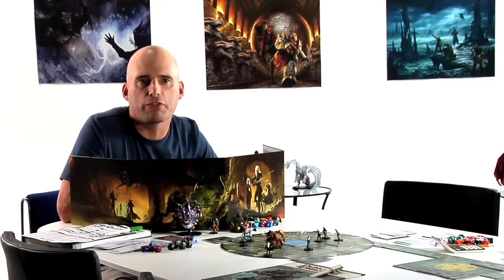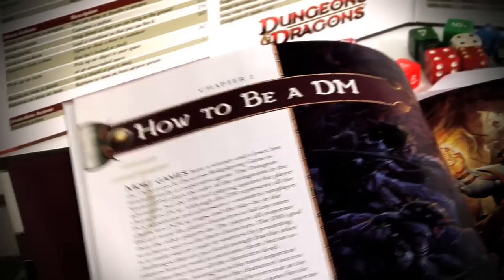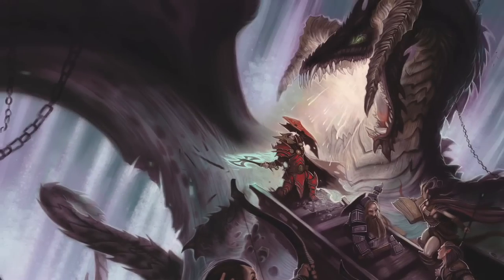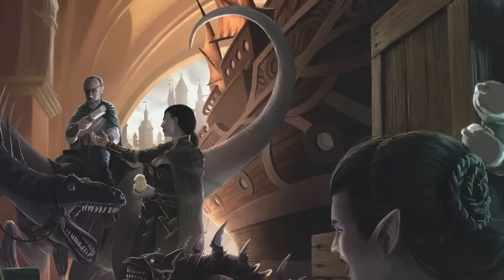4th Edition makes the game easier to run for Dungeon Masters. When you flip through the Dungeon Master's Guide, you see just how easy it is, whether you're a veteran DM or entirely new to the game. You'll find advice, tips, and guidelines for doing pretty much everything you want to do — from the basics of how to be a DM, to running the game, all the way to creating your own monsters and running a campaign. A D&D adventure is really just a series of encounters, and a typical encounter includes one or more challenges that the heroes must work together to overcome. That could be fighting monsters, crossing a lava-filled cavern, or getting advice from a local wizard. The Dungeon Master's Guide is all about helping DMs build exciting encounters — not just battles, but role-playing encounters, traps, hazards, and other non-combat encounters.